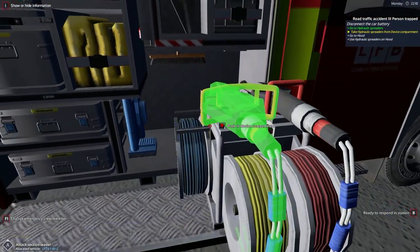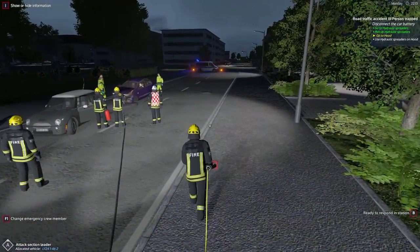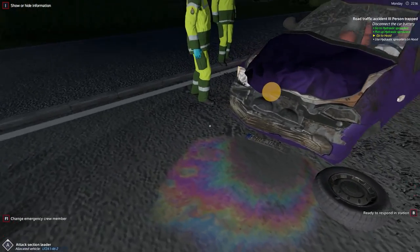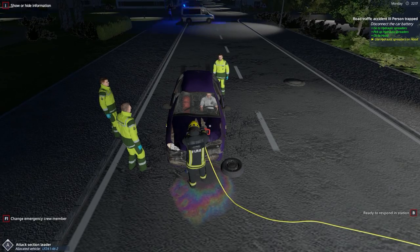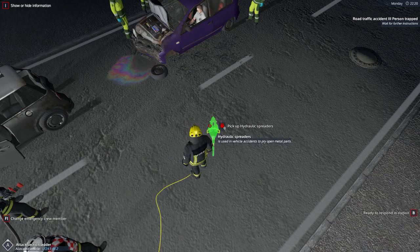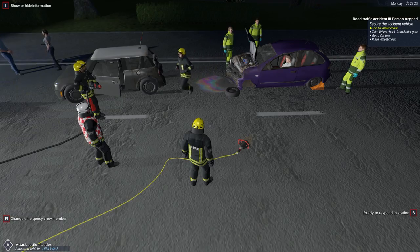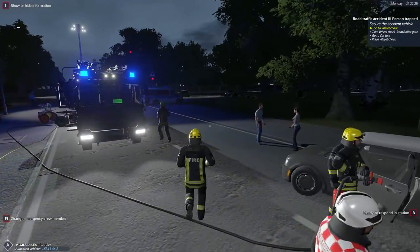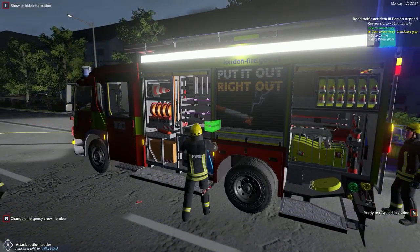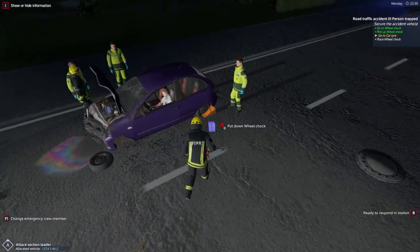We need to get the hydraulic spreaders — open up everything just in case, pull out the device compartment, get the spreaders. We need to expose the hood — actually we're doing the bonnet first. We'll open the bonnet and then somebody will come and disconnect the battery. I'll put these down — a real firefighter commented on my last video saying these are in fact quite heavy after a while in real life. I need to get some wheel chocks from the engine.